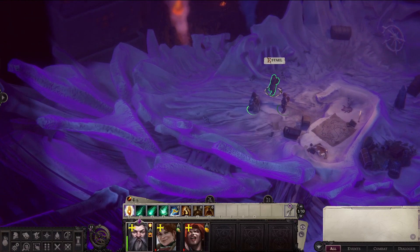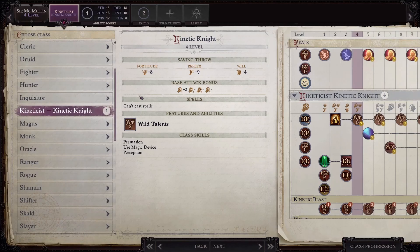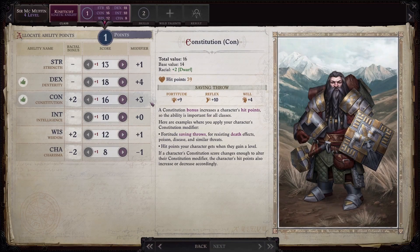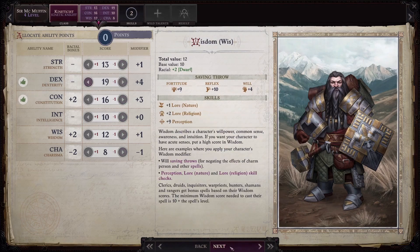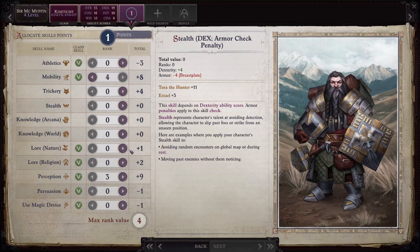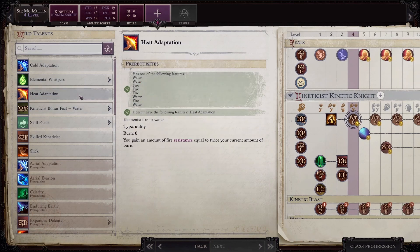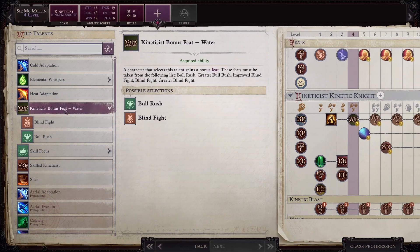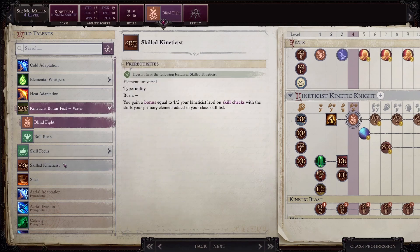Hi, welcome to episode 2 of our series 'Can we beat the Treasure of the Midnight Isle roguelike DLC for Pathfinder Wrath of the Righteous using only one class?' In specific, we are going to try and beat the DLC with Kineticist only. I won't go over every detail of the run and the class like I did in the first episode, so if you're unfamiliar with the topic I recommend you go see the first video before this one. I will make a little recap anyway, just to give some context.